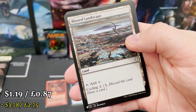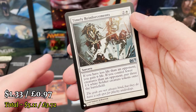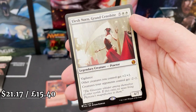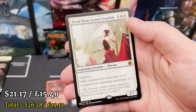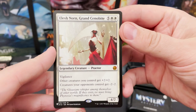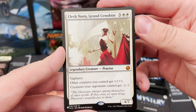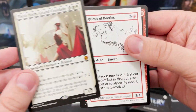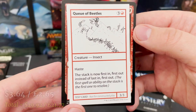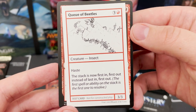Now we'll get to the land portion — Blasted Landscape. Timely Reinforcements from 2012! Oh yes, yes, yes! The good hits are happening early. This was one of the cards I really wanted to pull just for me. And we've got Queue of Beetles as the playtest card — looks like these will be in most packs, which is really cool.